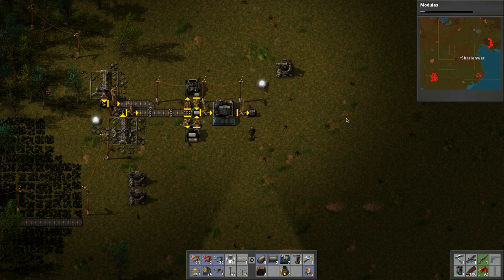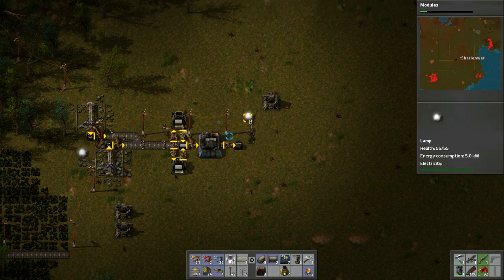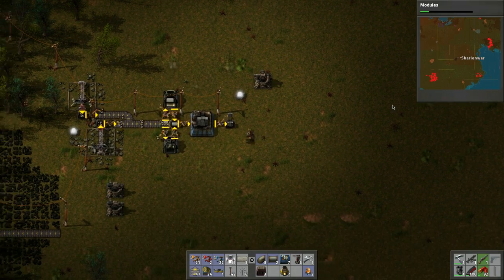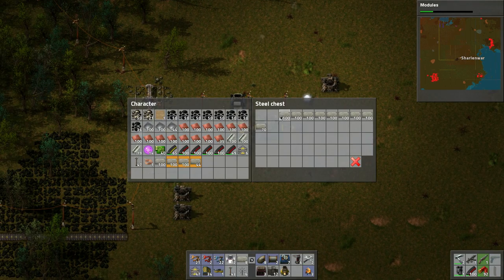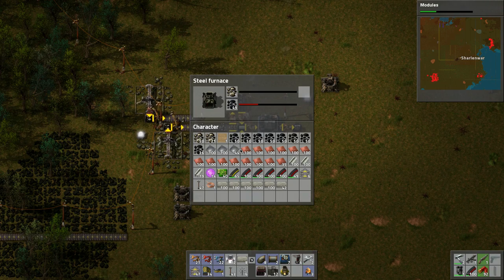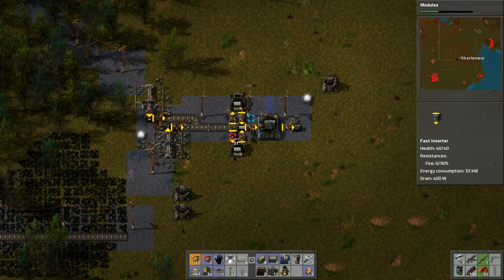While this is running down here we'll need to run back. Hopefully these should be okay — nothing around here that should be attracted. Let's grab some walls, maybe a couple hundred bricks. We might want to increase these furnaces.